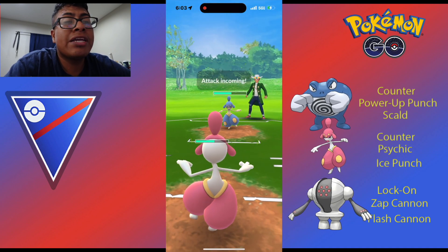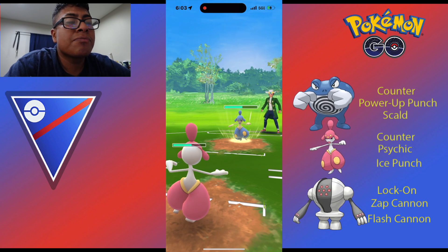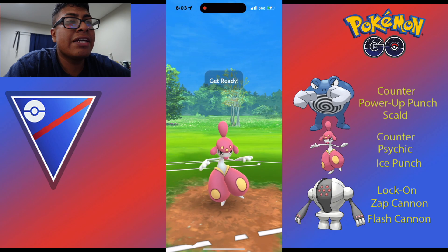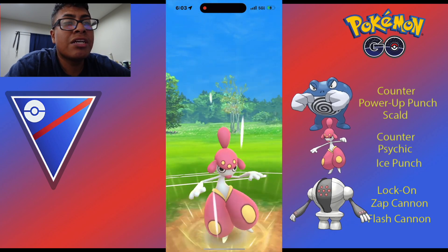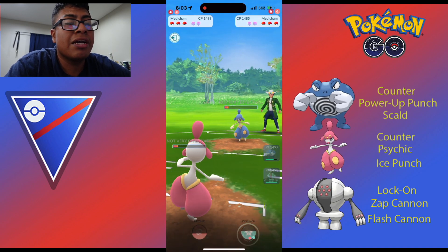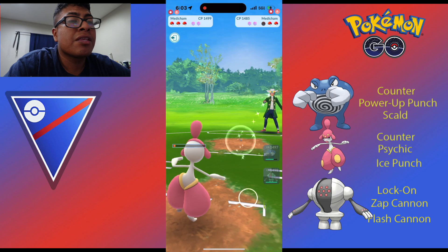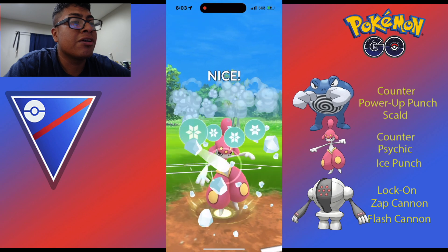Right here, these three Pokemon - if you go under the Great League overall and look them up for the best lead, the best closer, and the best switch, these three Pokemon will pop up. It's Shadow Poliwrath, Medicham, and Registeel. So now let's go ahead and jump right into the commentary so we can see how good these Pokemon are.